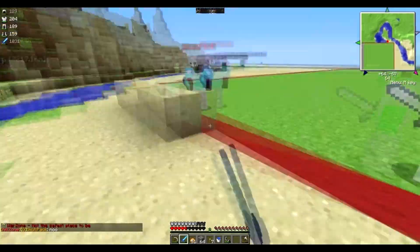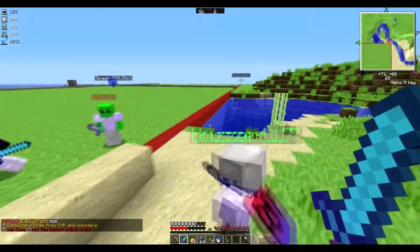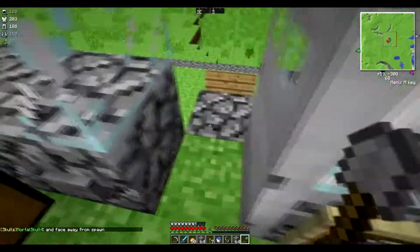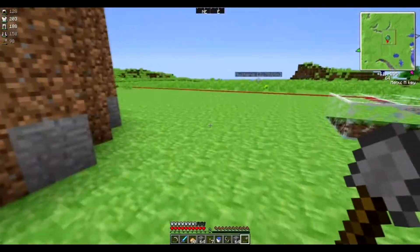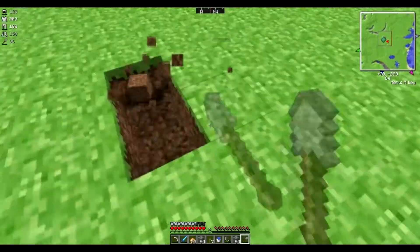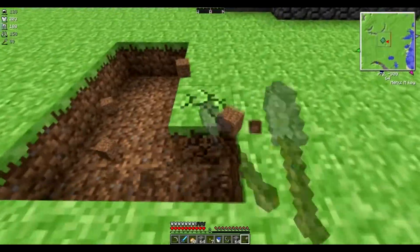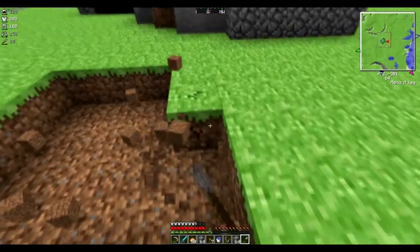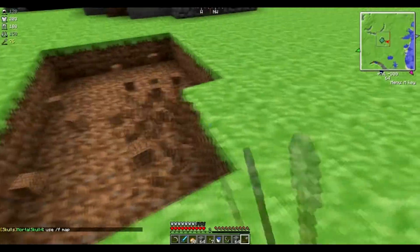We're wrecking them! I accidentally went into spawn while I was fighting. All right, time to make a place for when we go grab some horses. I have two saddles, so we can each get a horse. How big should I make the hole? I don't know, like three by three? No, I'm gonna make four by four at least — I'll do six by six.